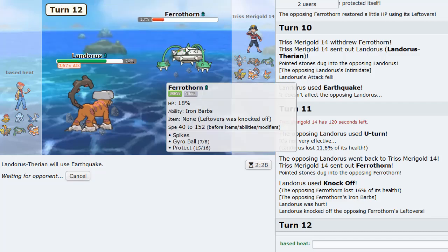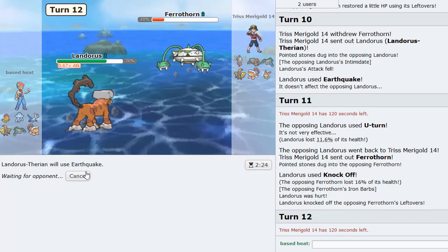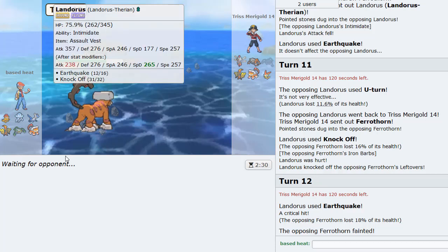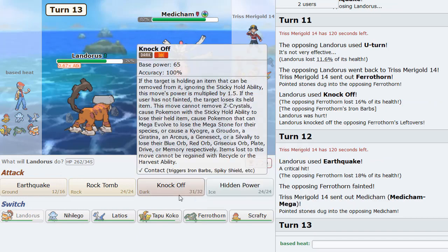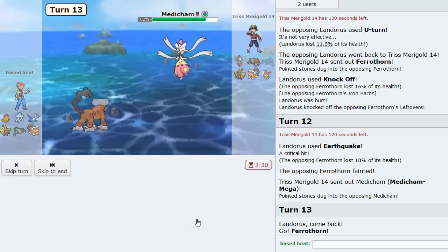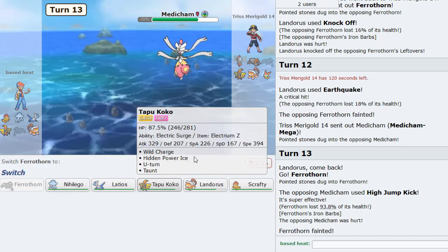And then this Ferrothorn is basically gone. Though it would be nice to get Scrafty going on this thing. I'll take this one - take the life of Ferrothorn here. That's pretty good for us overall. Mega Medi comes in. This thing is all sorts of trouble. If he High Jump Kicks it's a good play. But I think my play is just going Ferrothorn anyways. Yeah, and he does that. So that's fine.